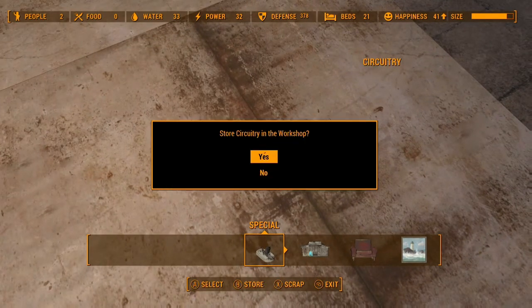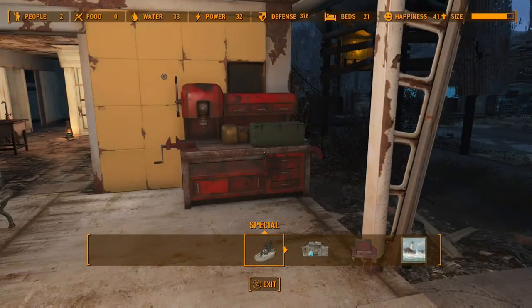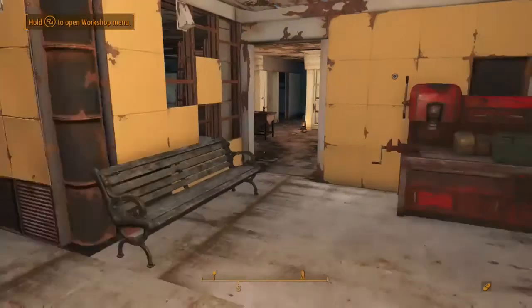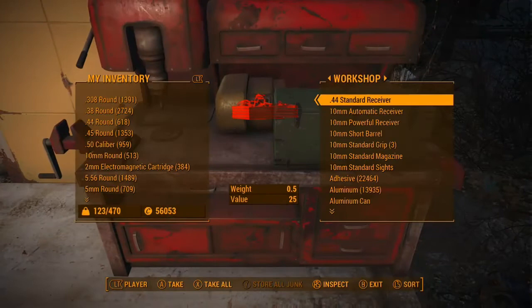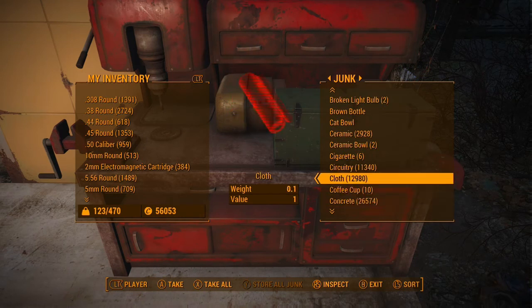Drop the resource you want on the floor, bring up your workshop menu, hover over the resource. X, hold B with the pause in between, then press A twice to accept both panels and you should have duplicated the resource. It's as simple as that.